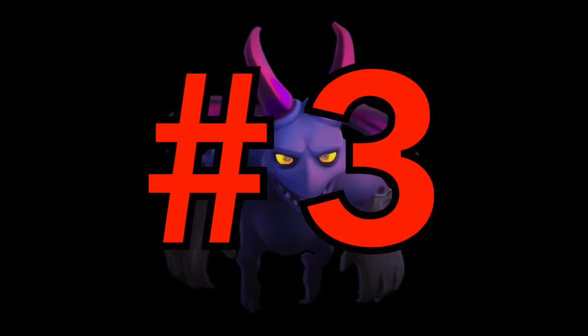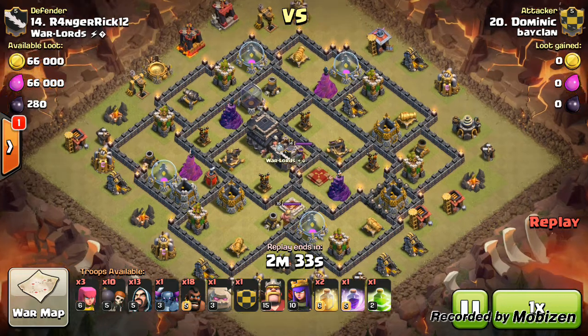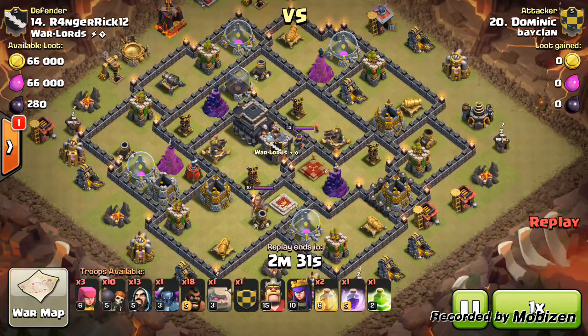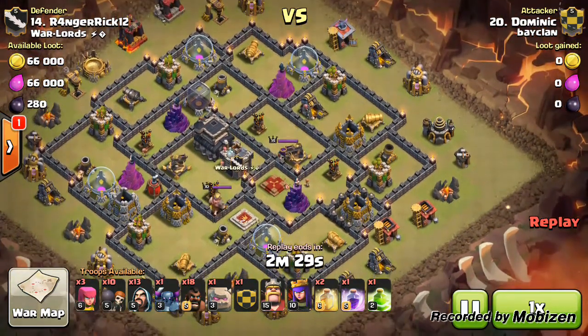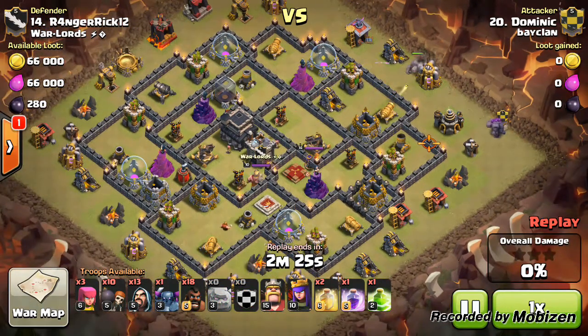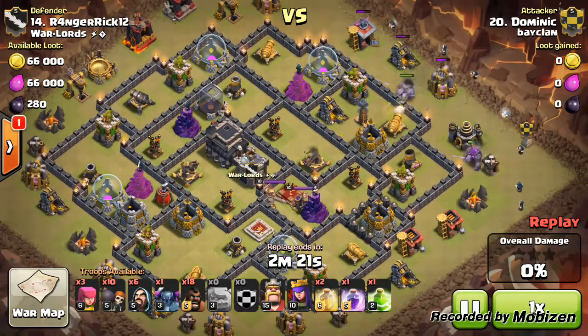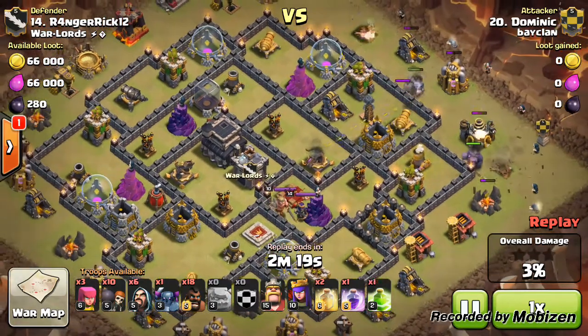Coming in at number three we have me — yes, it's yours truly Dominic — attacking with a strategy I'll call the GoHog. I was so happy once I finished this attack. I'm attacking from the right side of the base.